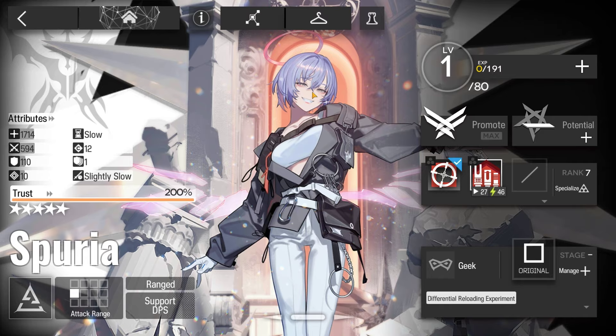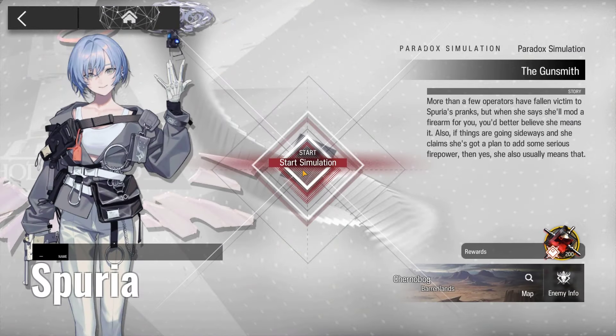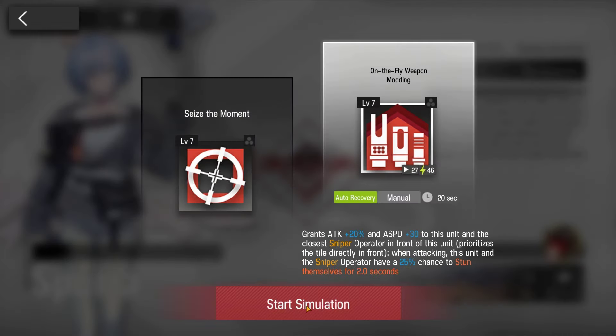Welcome to my video. This is Eckogen featuring the Paradox Simulation for Spuria. The requirement to unlock the Simulation for Spuria is E2 level 1.